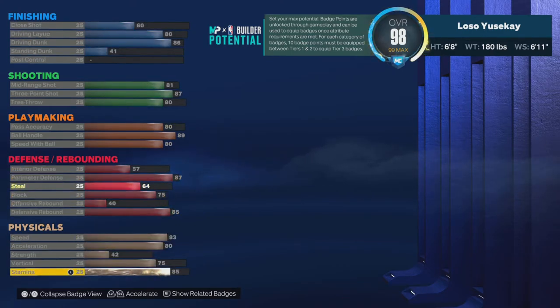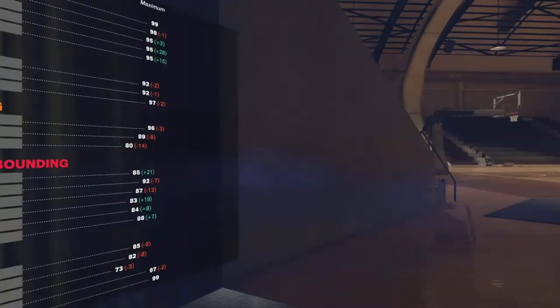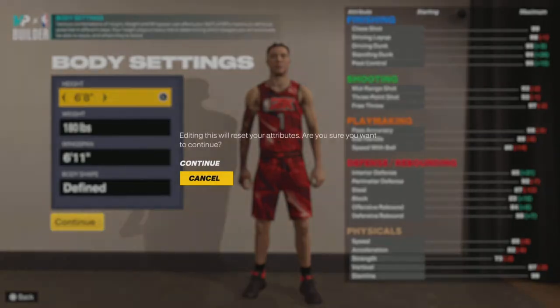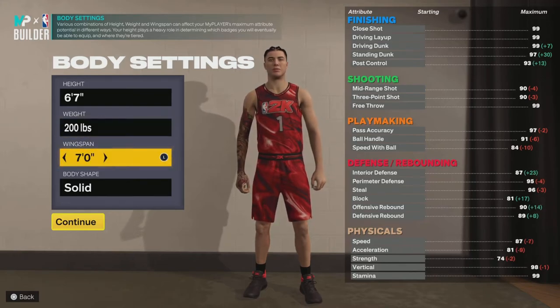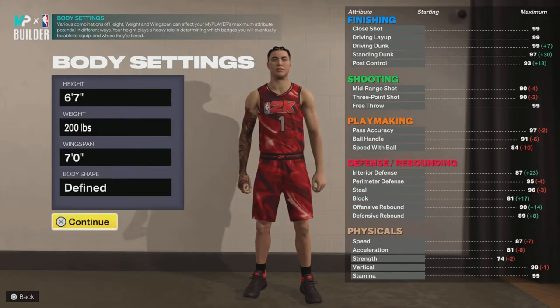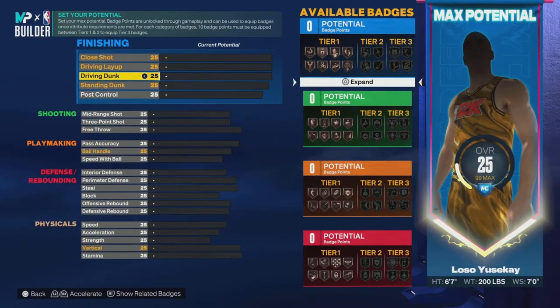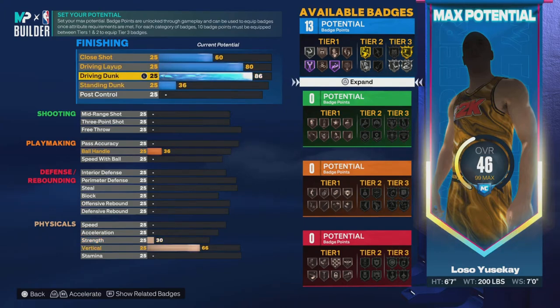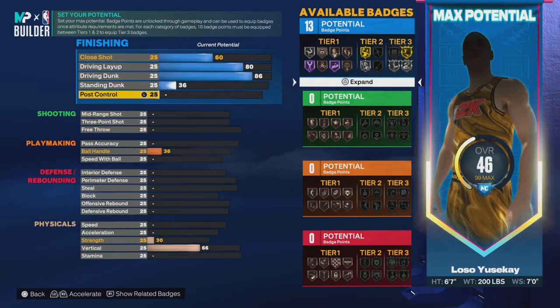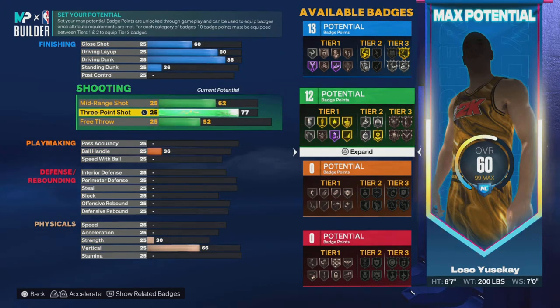For blocks, you can get a 70 block — 75 or 76 gets you gold chase-down. I see a lot of people taxing their build bad. I can show you a build I made that's very all-around — I literally made an all-around player like this. This is probably my most all-around build.